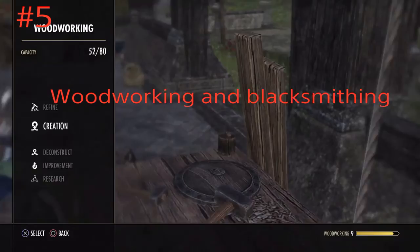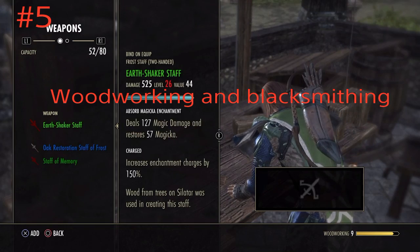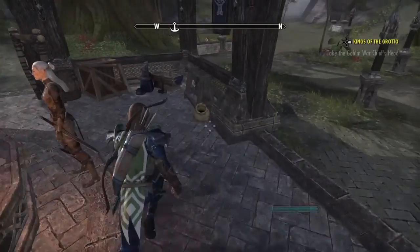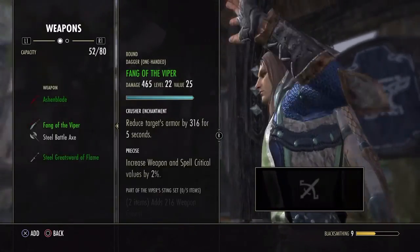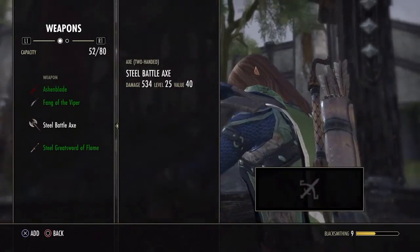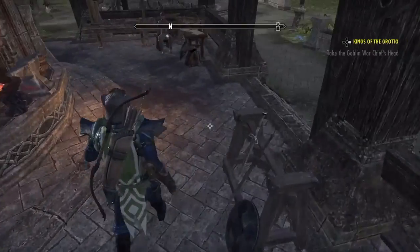Number 5: Blacksmithing and Woodworking. With Woodworking you create staffs and shields. To level it up, you need to deconstruct different kinds of materials to earn XP and craft better equipment. Blacksmithing is basically the same — you have to deconstruct to get access to better equipment, and you'll also get different materials back once you deconstruct some equipment.